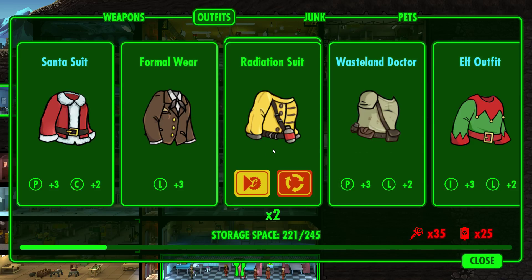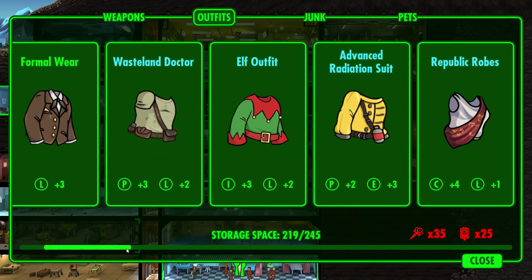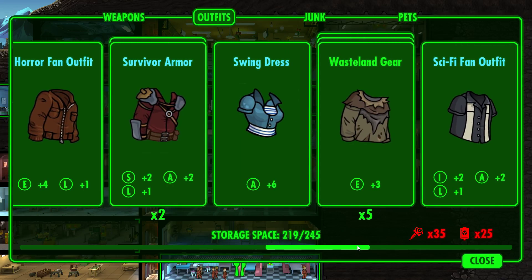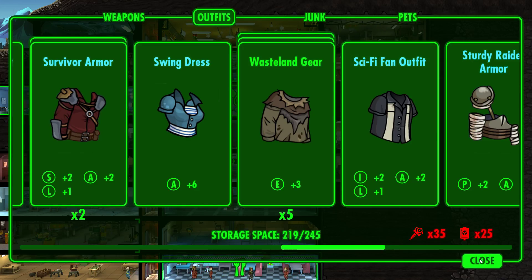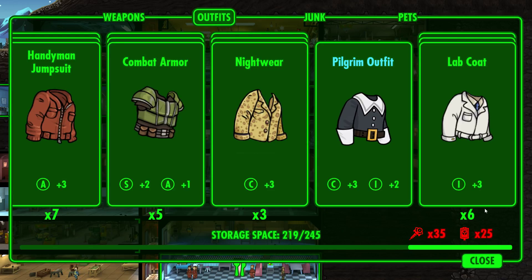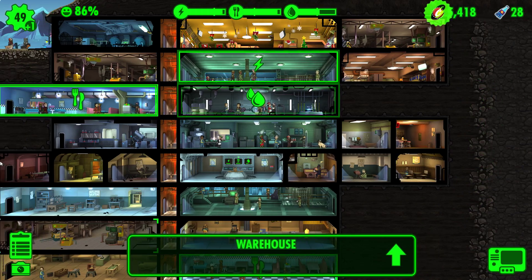What are we ever going to need a bunch of Luck for, aside from when you rush rooms? When would you ever need all that Luck? Same thing with Endurance — but wait, do we use Endurance in the power plant? I think we do. We probably should keep that just in case. We got six of these, let's sell several of them.